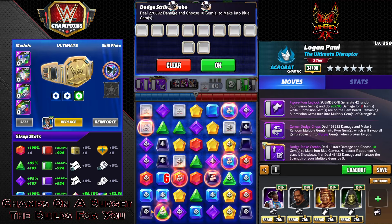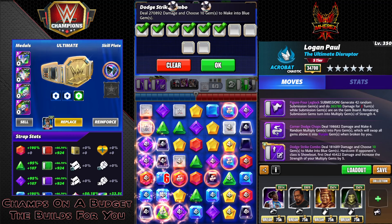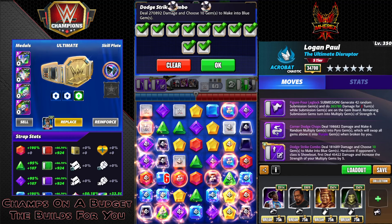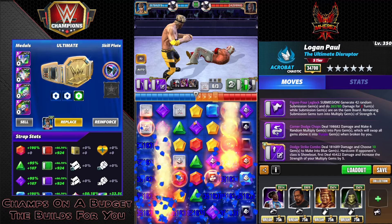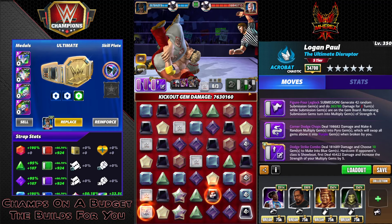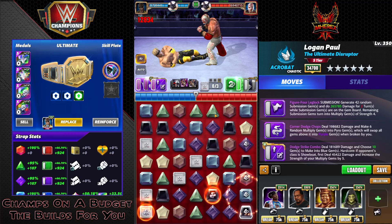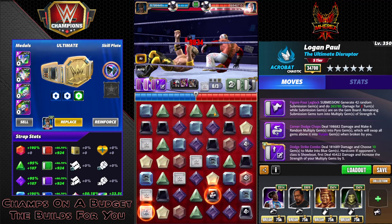All we're caring about is the recycle. This gets us the recycle, and then after that you want every gem you place to count as a multiply — stay away from the pyro row. Every gem you place should count as a multiply, so no multiply is wasted, no blue choose is wasted. That's your maximum damage output with this, and it's way more consistent than the other builds. You can get lucky with how they break, get a nice cascade — it's eight million damage at silver, 16 at gold.